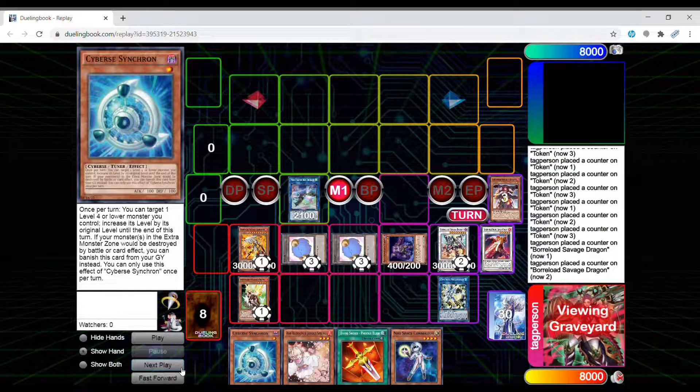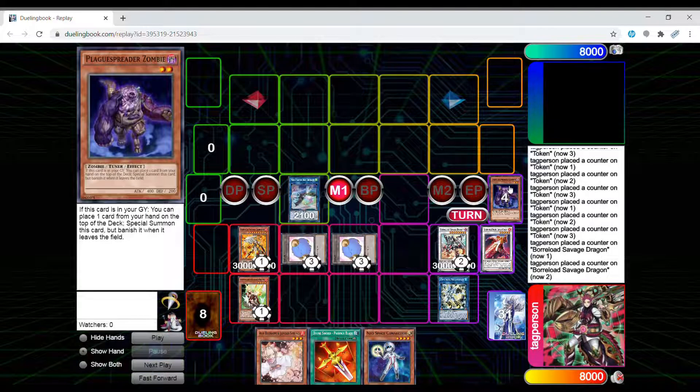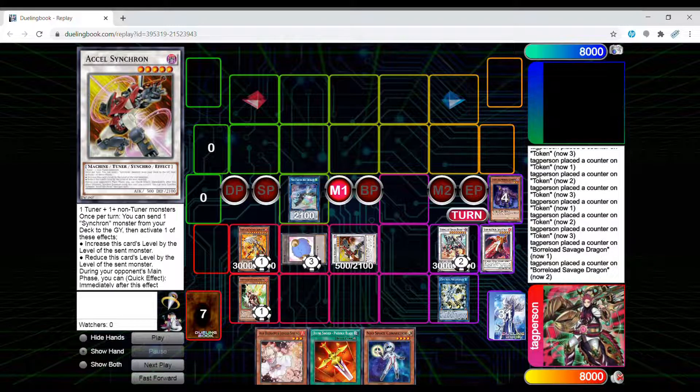You get to have Phoenix Blade back in the graveyard — it's a pretty cool loop. You can send it back and Roland's effect sends it back to the graveyard and you don't lose any card advantage. So for this play, since we drew the brick, you're going to send it back to the top of the deck and synchro with a level two tuner and a level three — or a level five — and summon Axel Synchron, which is a machine level five tuner. This is the new card I'm using.